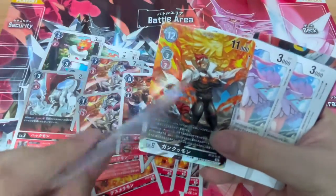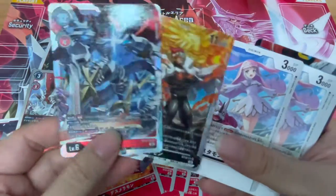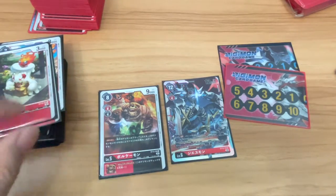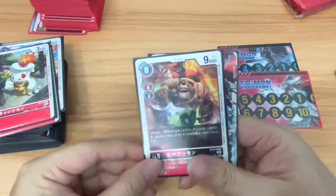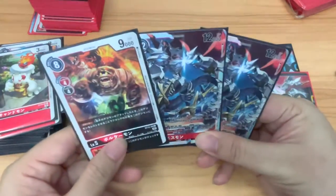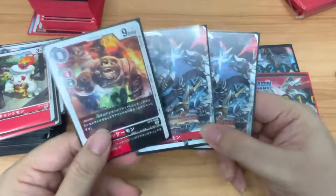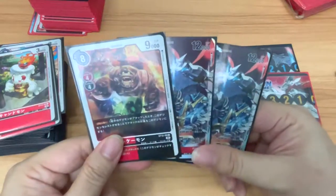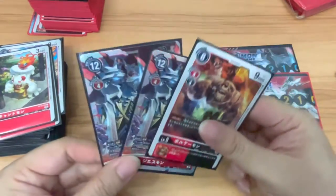Jesmon comes with a single copy — you gotta be kidding me. So yeah, that's pretty strange. This bad boy definitely has to be very powerful; if not, why would they only give one single copy? Wait — actually, when I was sleeving up the deck, I noticed the second copy of Jesmon was hiding behind the Volkemon. So apparently there are two copies of Jesmon within the deck itself. Apologies if I seemed astonished — if the start deck only came with one single copy of the main Digimon Jesmon, it would feel very strange.